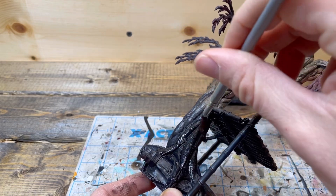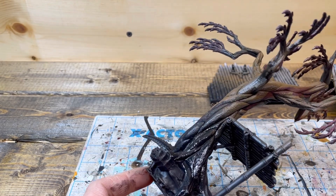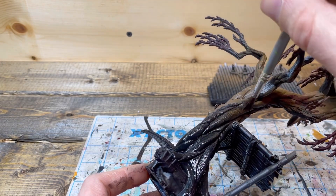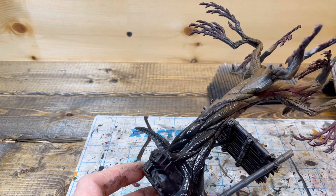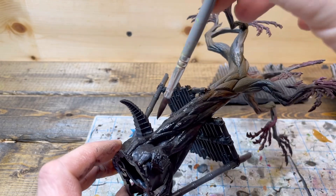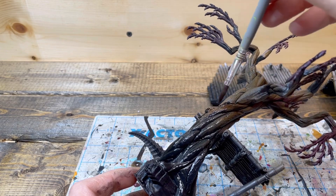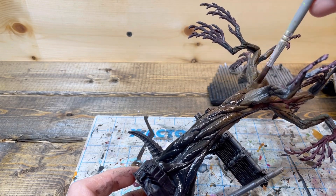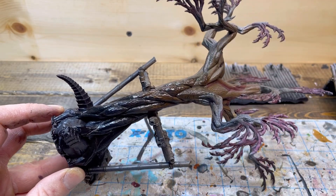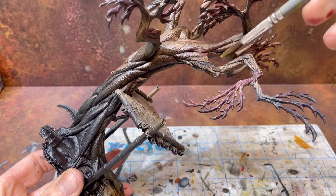I really love Contrast Wildwood, but it is extremely dark, and if I put it on there by itself it would cover up all the work we just did. So this is roughly two parts Contrast Wildwood and three parts Contrast Medium. Mix up more than you think you're going to use, because I very often run into the fact that I'm at the very end of it and run out. We're going to cover the whole thing from bottom to top with nice even coats, really making sure we're not letting anything pool.